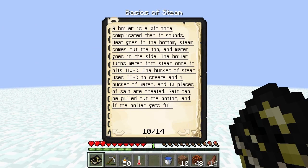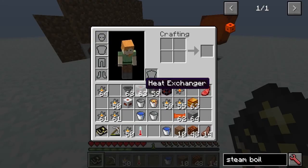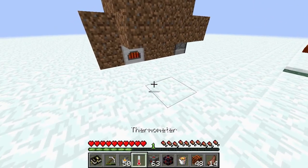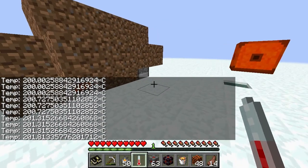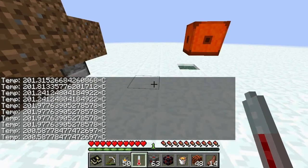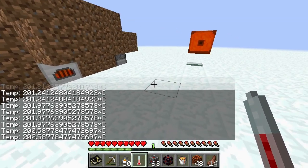Let's just put it in the middle of the air because it looks like it's going to need it. Heat goes in the bottom, steam comes out the top. So the heat exchanger is an interesting thing. We can look at this - you can see it's at 200 now because of all this dirt around it, and that's obviously the temperature it needs to cook. So it's obviously not going to explode the wall cable, which has a melting point of 300.